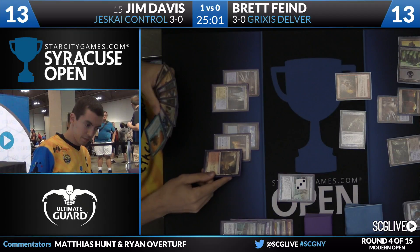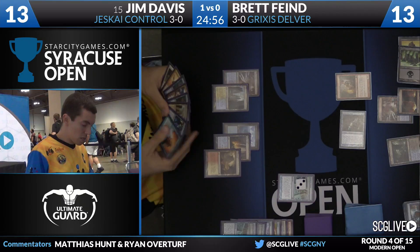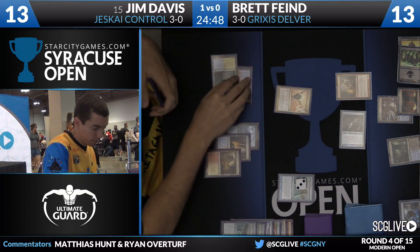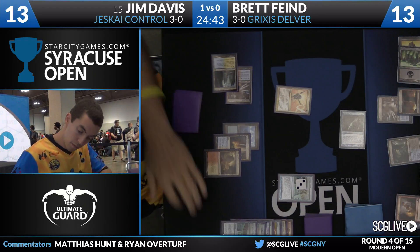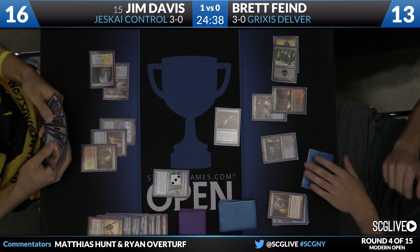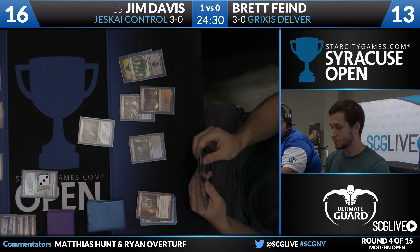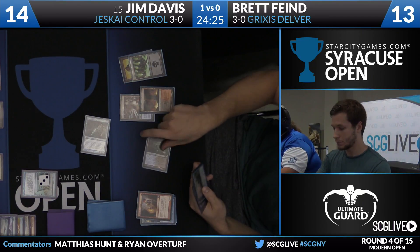Jim now has the land he's looking for — it's Arid Mesa. His objective on this turn: get that Young Pyromancer off the table, kill some creatures, just trade resources. Here is Lightning Helix on the Pyromancer. Brett does have a Spell Pierce, and Jim had a Celestial Colonnade. I like playing the Arid Mesa — it gave him access to Spell Snare and Mana Leak if he had to fight a counter war. There's no rush on Jim's side to make the Colonnade; he has so many more cards. Losing that counter war when he had the option to win it would just be devastating.